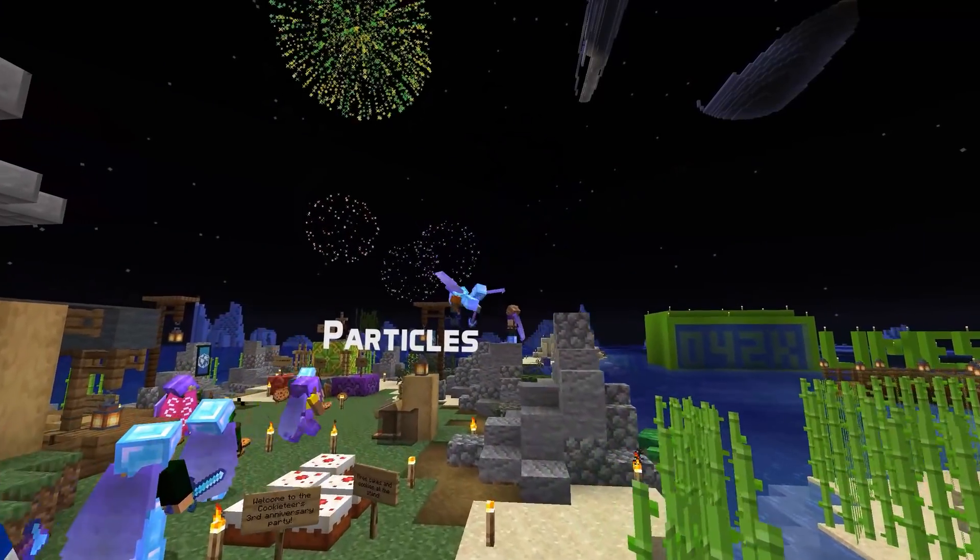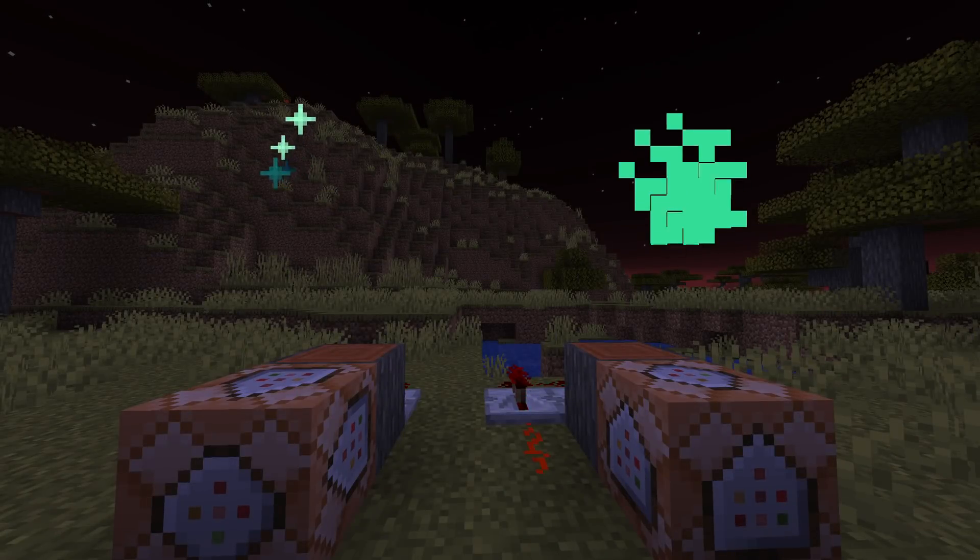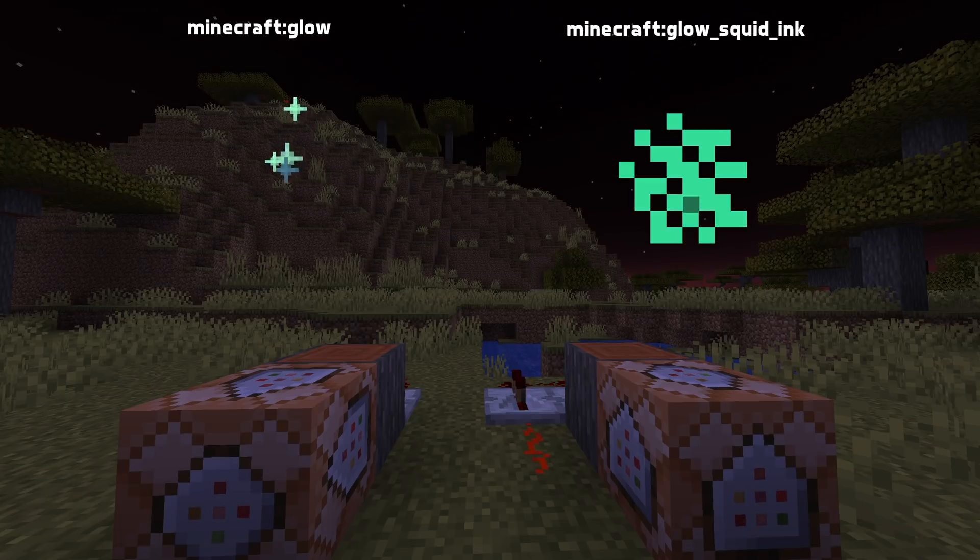For particles, a bug has been fixed where summoning dust or dust color transition particles would kick nearby players due to a networking error if you did it in multiplayer. There are also two new particles in this version: glow and glow_squid_ink.